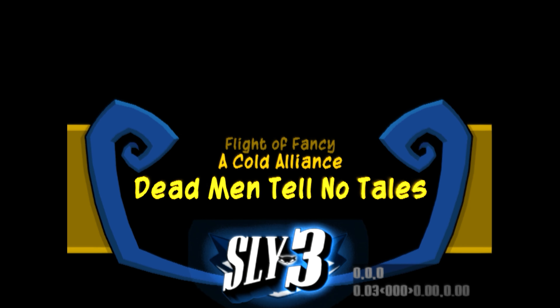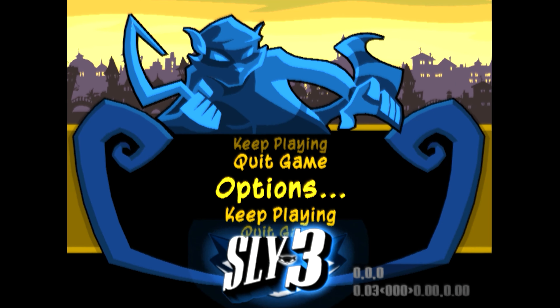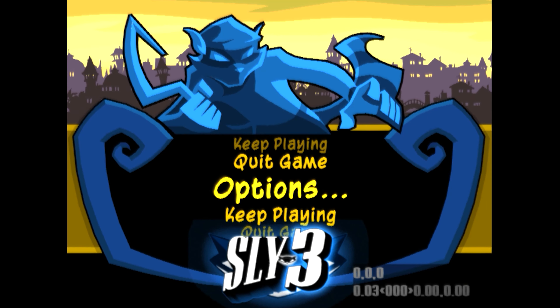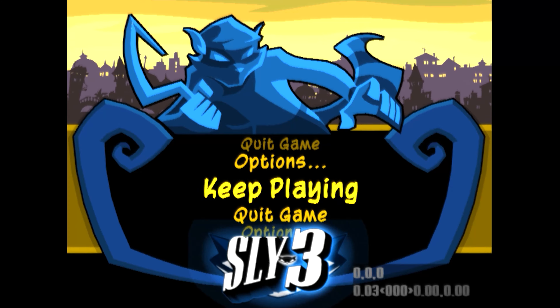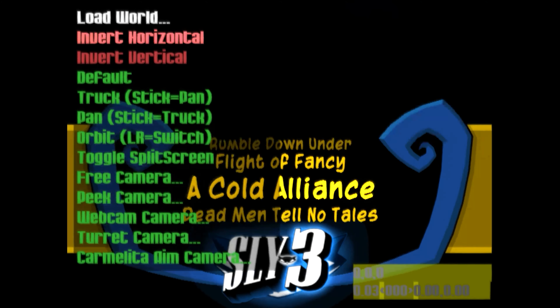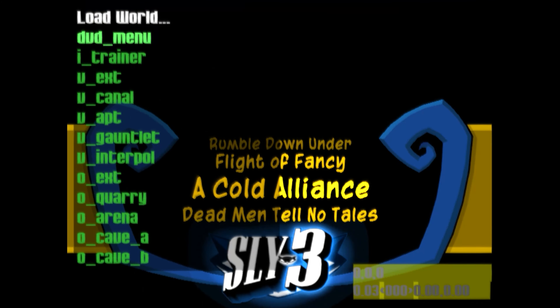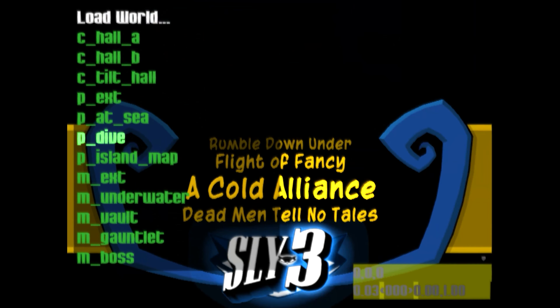It certainly required some tinkering to get around this. I initially tried using some good old cheat codes that were present in the final release of Sly 3, but none of them were successful. I then tried using the usually trusty debug menu within this prototype build — trying to warp to certain locations present within the episode or just before it — but I still wasn't able to get access to the main area of Bloodbath Bay without the red square getting in my way.